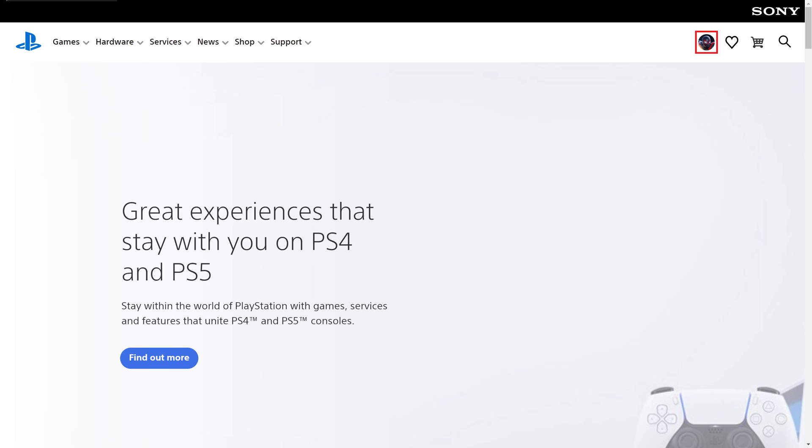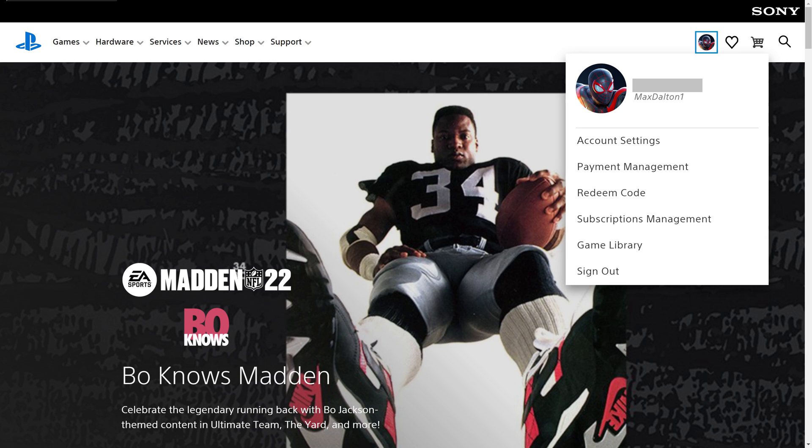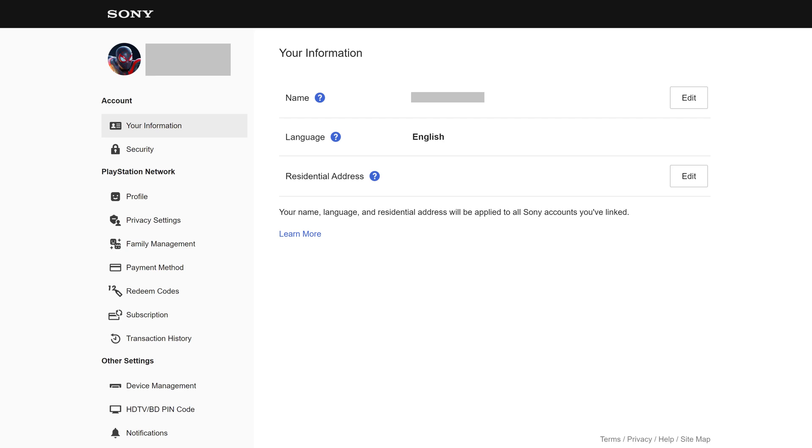Step 2. Click your Sony PlayStation profile icon at the top of the screen to open a drop-down menu, and then click Account Settings in that drop-down menu. The Your Information screen is displayed.